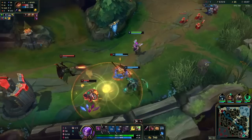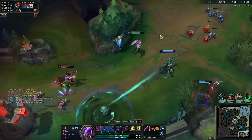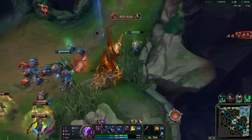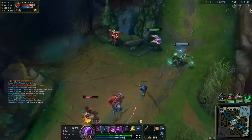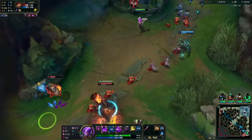Waiting for his Flash — nice trade here, Flash heal, really good. He's dead! Brand ghosted down here — he's crazy. I think I wasted heal there, I should have just let her die. We should just win lane for free now though. I'm not going to let this guy back.